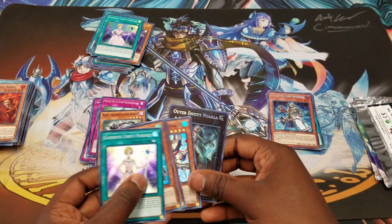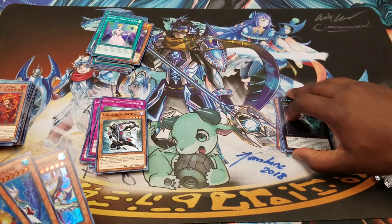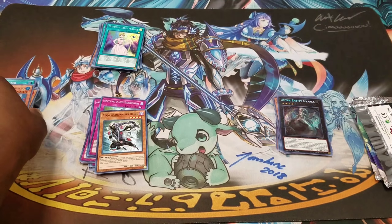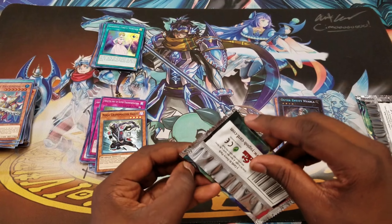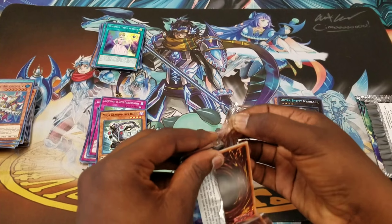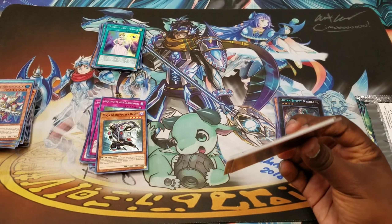Come on yes! Niarla — we're building Necroz now! We got another Outer Entity to the U-Board. What's the point?